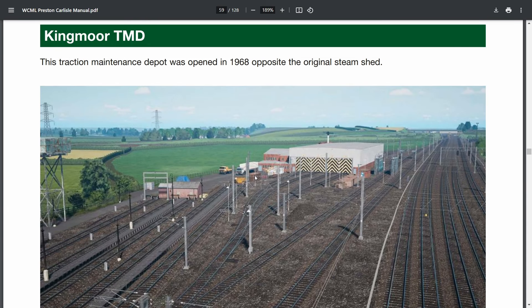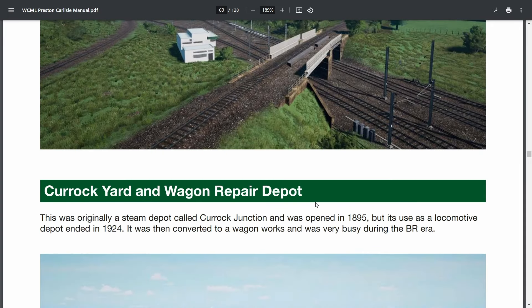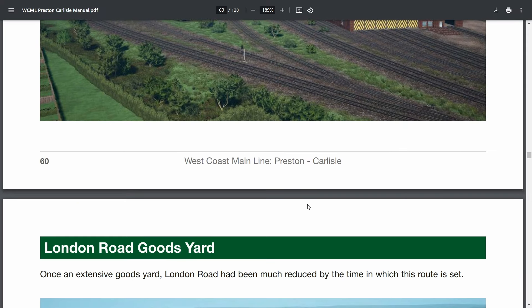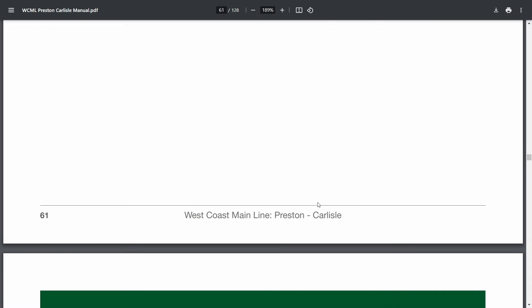Kingmore TMD — a bit more modern than the Carlisle TMD. We'll be able to do sheds out of that. Then there's a yard, a branch line, another yard, and London Road Goods Yard.